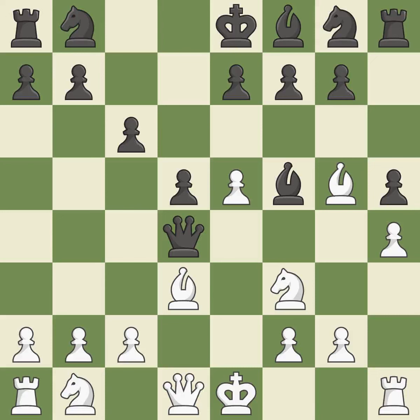This defends the attacked pawn — it is the only move that works, and it is a great move. This misses the chance to claim a free pawn; that falls flat. This exchange is fair — it is ideal. Backs off; it is ideal.